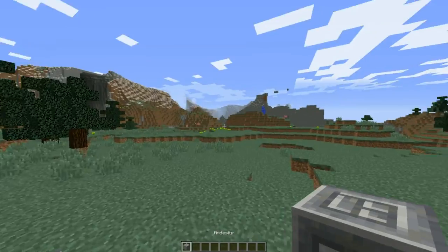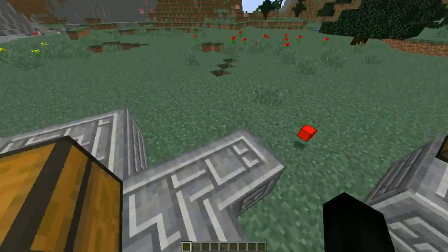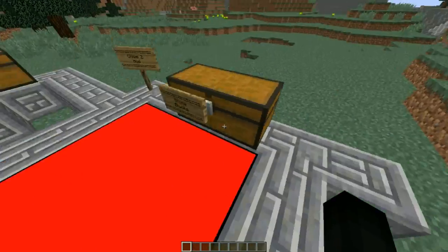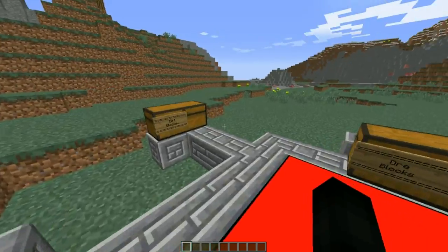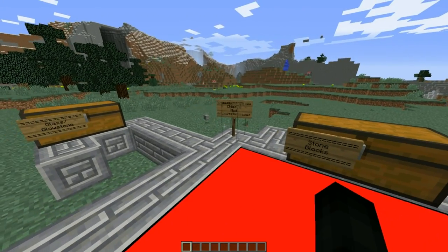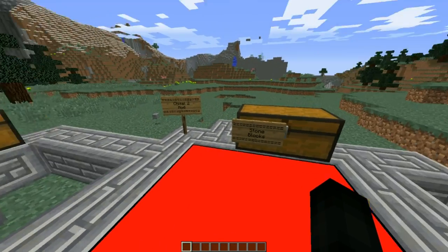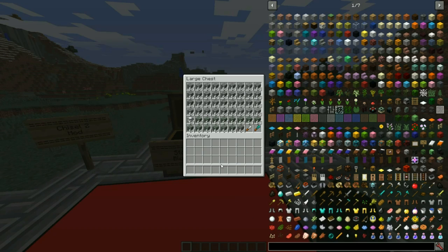We have the andesite block looking pretty good, and an anti block looking pretty good and snazzy. Rate my arena one out of ten in the comments below — I tried to go a little crazy with this one. That being said, just to give you a premise of how we're going about this: we're going to look at stone blocks to start. Told you there was a lot.